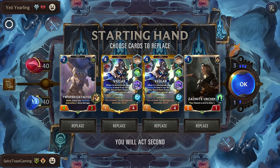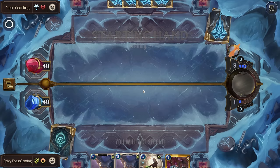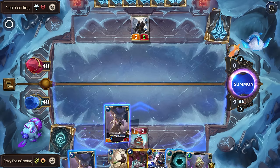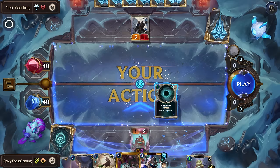Alright, Yeti Yearling — so Angry Yetis and Frost Gathers. We'll get rid of all three of these. We know we're going to draw our Vhagar, so it's fine. We have both of these, so we know we're going to summon the other one. He's a two-cost, so now we have a chance of summoning him, which isn't great. We'll wait for him to get the strike off so the Darkness does more. We figured he was going to die, but that's not really an issue because he was still going to get a strike off.